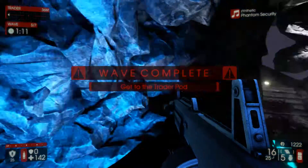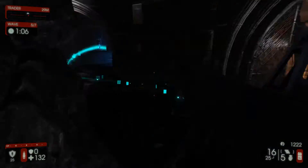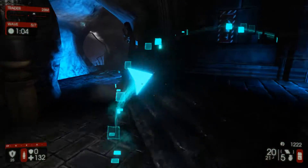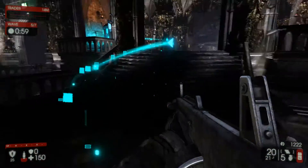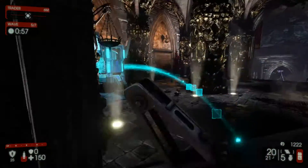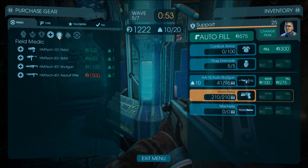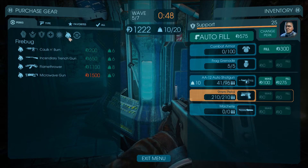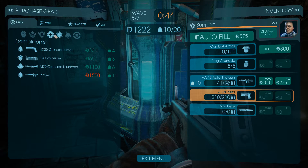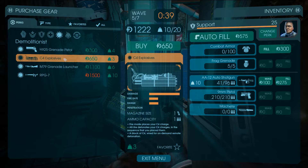Alright, wave five out of seven. I haven't found a really good spot for an RPG shot yet. There's some ammo there - we should be alright. I don't know if the RPG was really useful this time. Grenade launcher? No. Trench gun? No. Do you want to try C4 again? Let's try that. It's quite expensive. Just fill up the AA-12 - all we need is the AA-12. I want to get back to that spot - that was pretty cool. I don't know how to get there though.